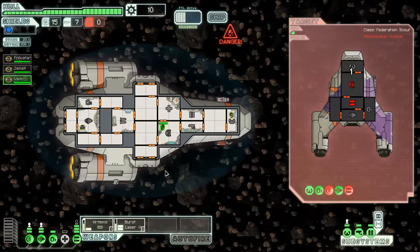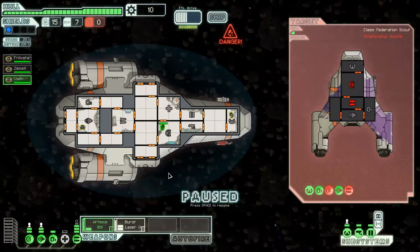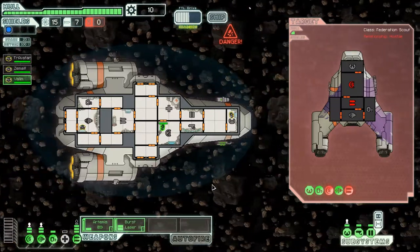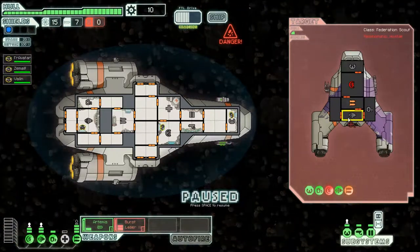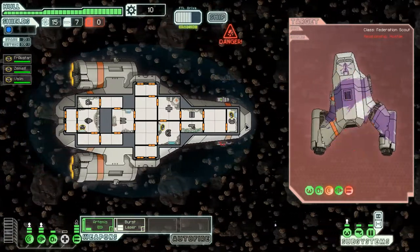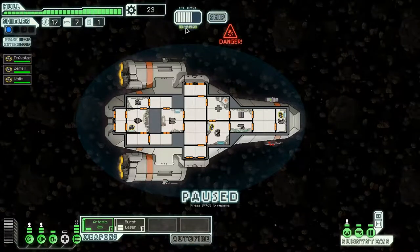Let's keep the shields up, Valen. They're going to die without us even having to shoot — or we could shoot anyway. The ship explodes leaving behind a substantial collection of useful scrap: two fuel, one drone part, 13 scrap. Let's get out of here.